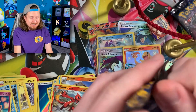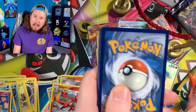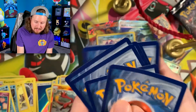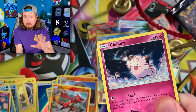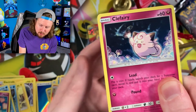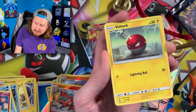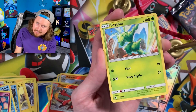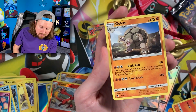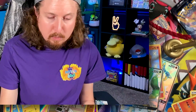It feels good to be opening up a lot of Hidden Fates today. Trying to pull hopefully a Charizard, an Umbreon, a Mewtwo for one lucky Breaking Family member out there. It's been a while since we've opened up some Hidden Fates — it feels good. Magmar, Charmeleon, and a Golem. There's the code card.